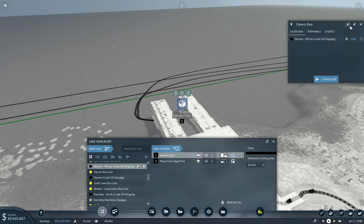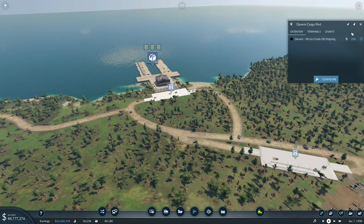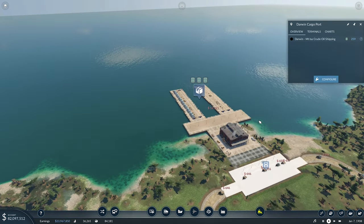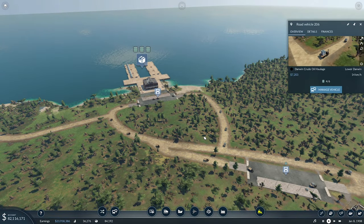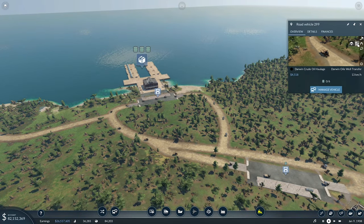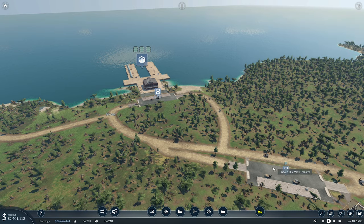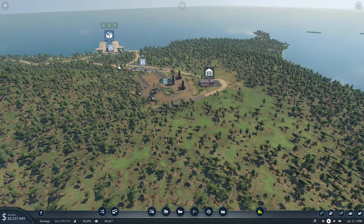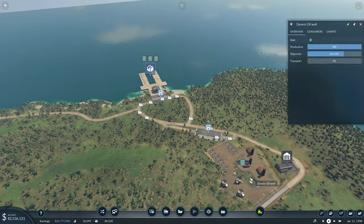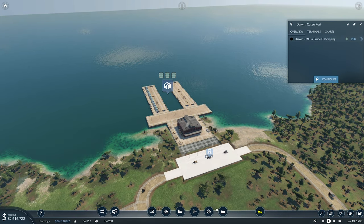If we go this way and look at just our ships - Darwin to Mount Isa: 135. Broome to Perth - we need another two on there at least. Same as Broome to Mount Isa - we need another two on there just to get these up above 100. Karratha to Perth isn't too bad but these are the two. Go managed vehicles - double that. And grab this one, managed vehicles - double that. Darwin East - we want to go full load, crude oil, and they can wait 10 minutes if they need to. So Darwin East, we'll change the name to Darwin Cargo Port.